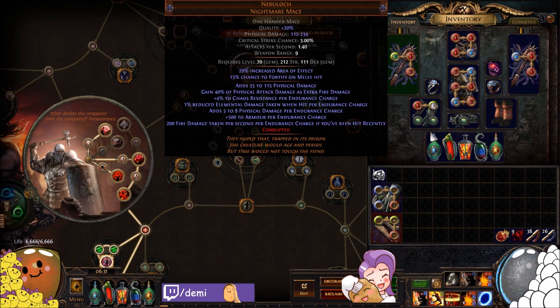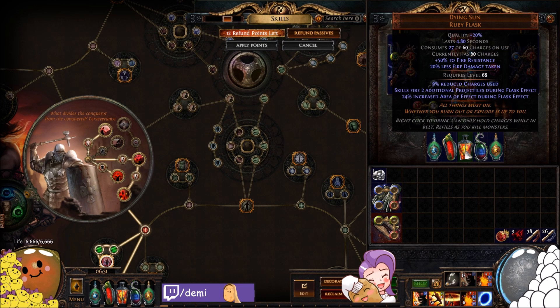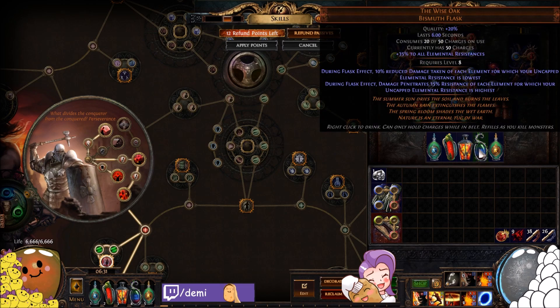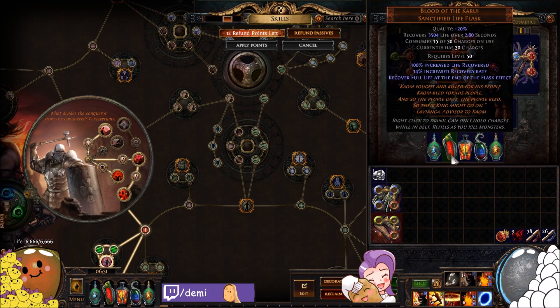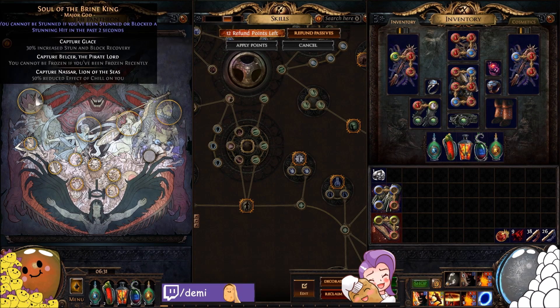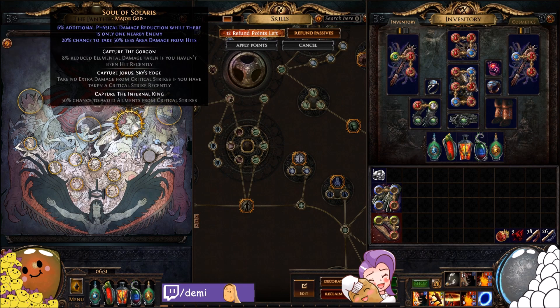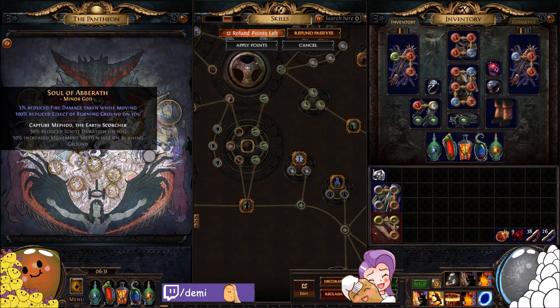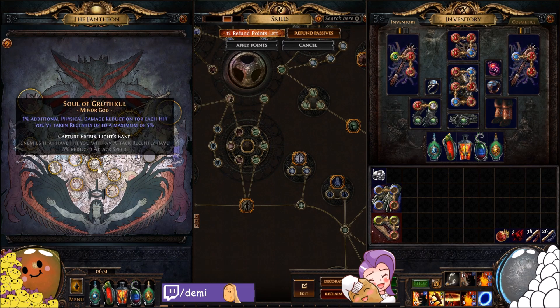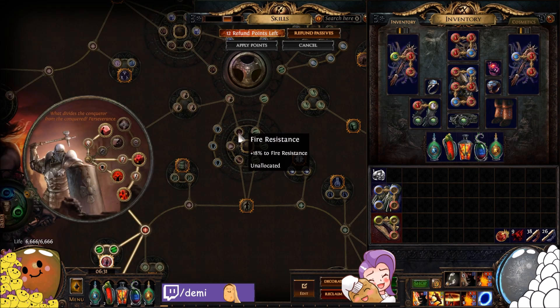Flasks: a bleed Sapphire Flask, a cursed Topaz Flask, Dying Sun for more projectiles, Wise Oak for pen and less elemental damage taken, and Blood of the Karui for healing. For pantheons I didn't bother selecting yet, but you'd probably want Solaris and Gruthkul for the damage mitigation. Bandits: kill all — pretty simple.